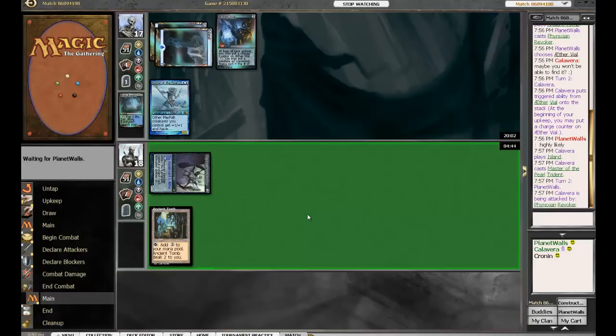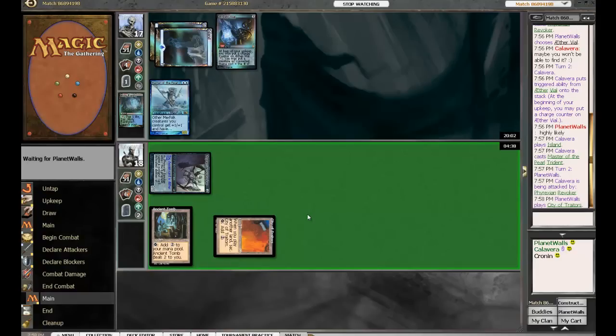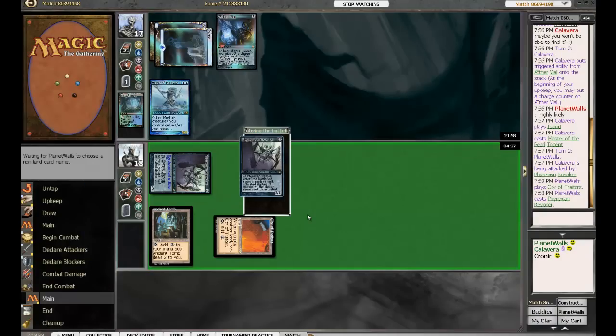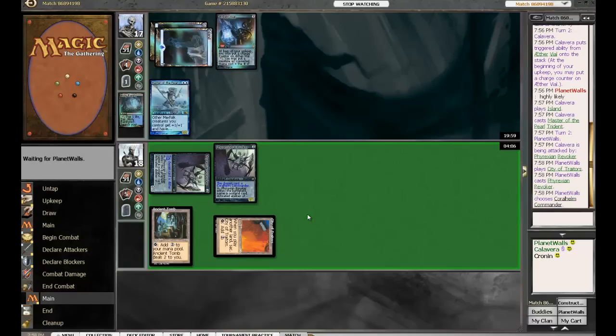Also, if Planet Walls doesn't have another land here, that Ancient Tomb is gonna lay a beating on him. Double Aether Vial — probably that will be chosen. I guess he could choose the Coral Helm Commander — yeah, I think it makes more sense just to choose Aether Vial again. Definitely. Calavera's already committed to his game plan with that Aether Vial, he doesn't think he's too worried about it — he just needs to build up lords and the Revokers become insignificant again.